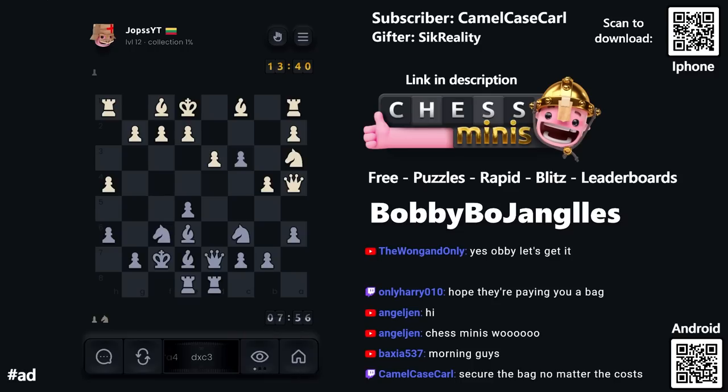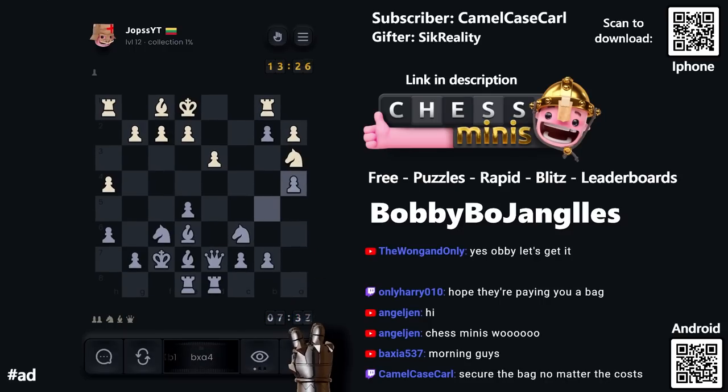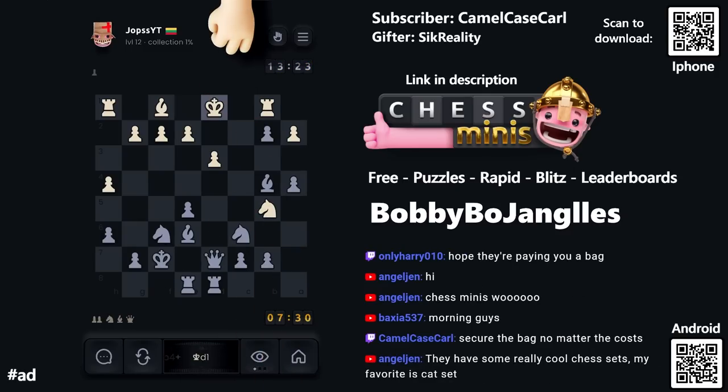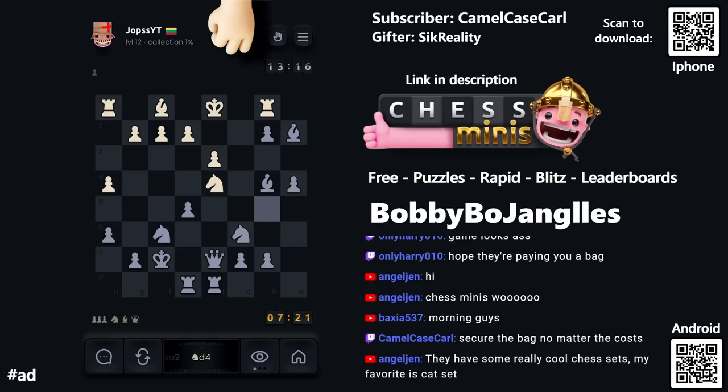The queen was the only defender of that pawn so now it's a free pawn. I'm at 8 minutes to their 14 minutes, I'm talking a lot. They pushed the pawn and we're going to take it. Instead of taking back, they moved their bishop in front of the pawn, so I'll just take the bishop here — their rook and queen are both under attack. I should have probably taken the queen. Their position is crumbling — we'll push the bishop out with check.